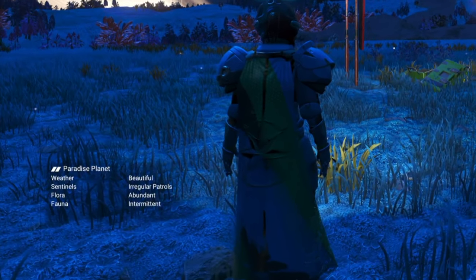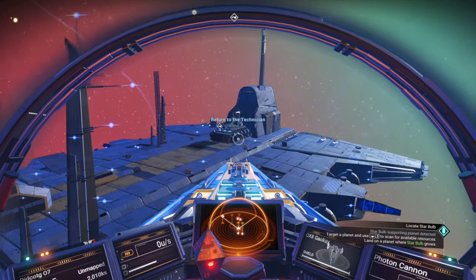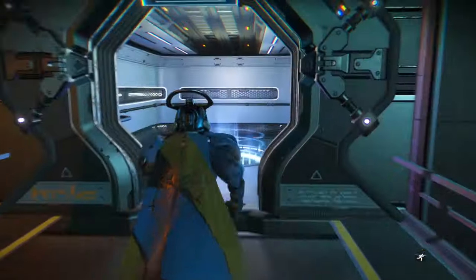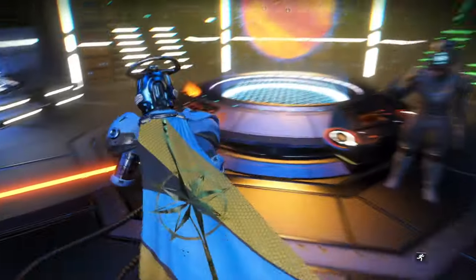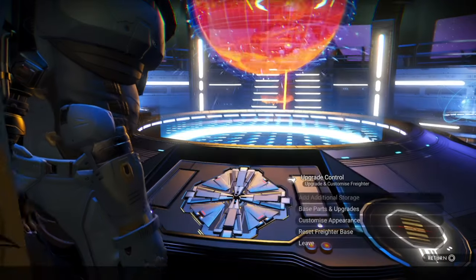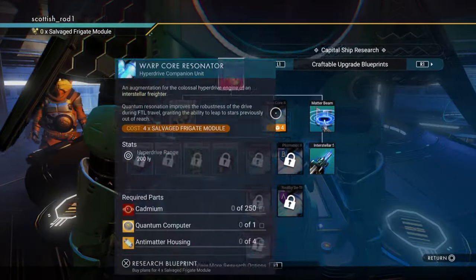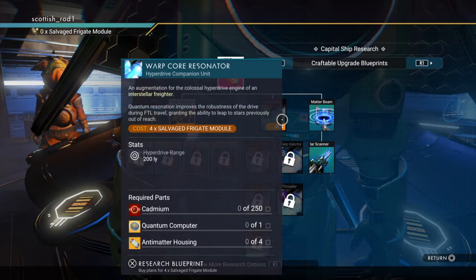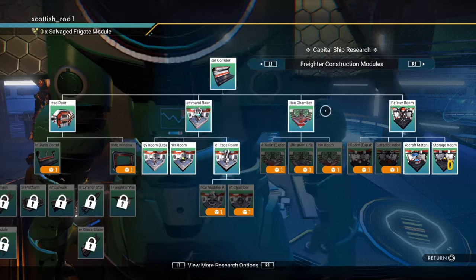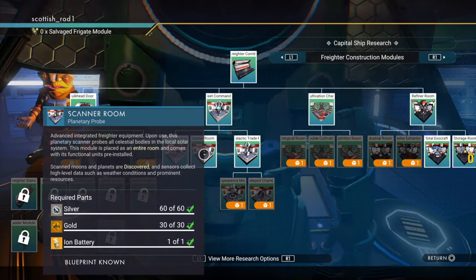There's a better way to find the perfect planet. After a few jumps in early game you should already have had your freighter battle and now have a freighter. Go to the freighter, up to the command desk. The one you're looking for is upgrade control, which is in front of the green steps. You want base parts and upgrades. You can get the interstellar scanner but that'll cost you four salvaged frigate modules. Your priority is in your freighter construction modules — they'll each cost one salvaged frigate module. You'll need to get the fleet command room to unlock the scanner room.